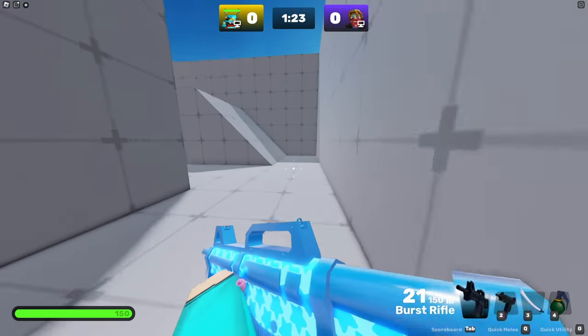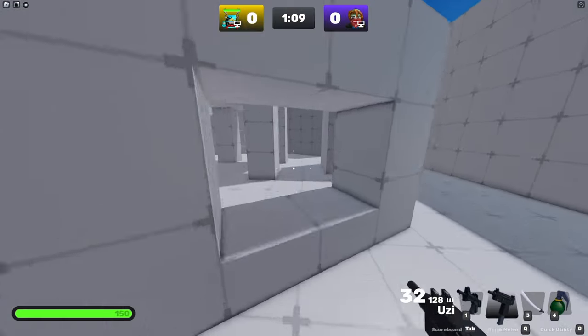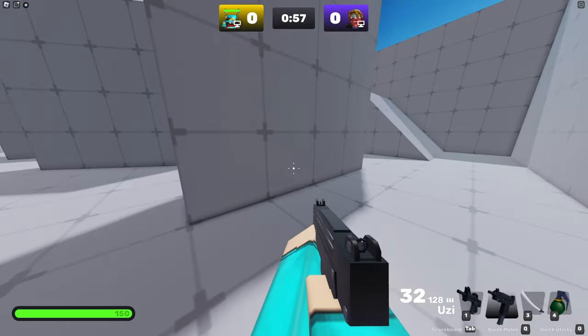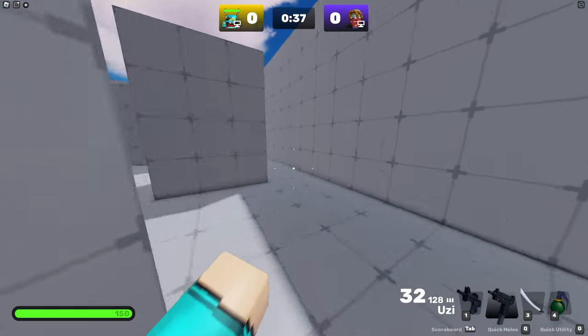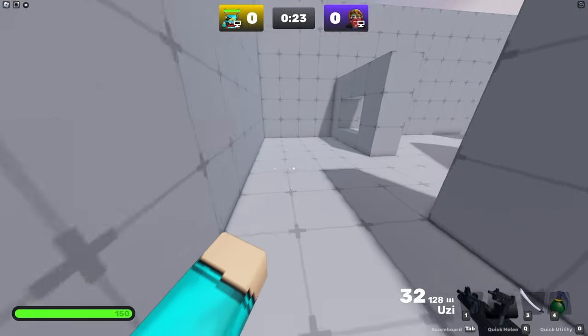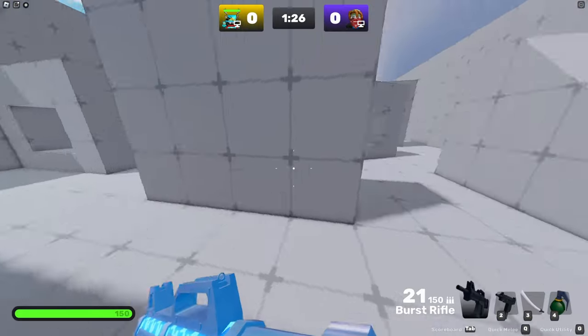We're on the arena map right now, and the first trick is how to fast slide, slide cancel, or b-hop — whatever you want to call it. If you click Ctrl or C you're going to slide, and right after you slide you can jump immediately and keep doing that. As you can see, this is already much faster than just walking around the map normally.